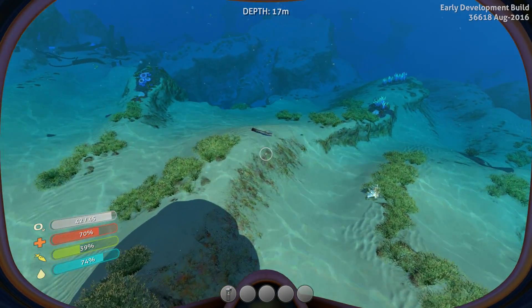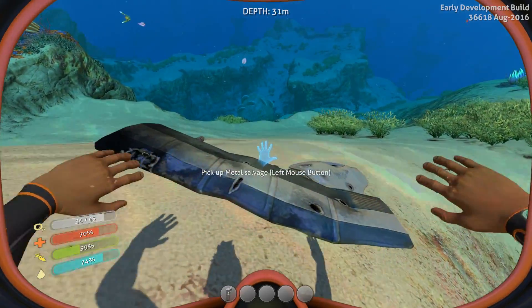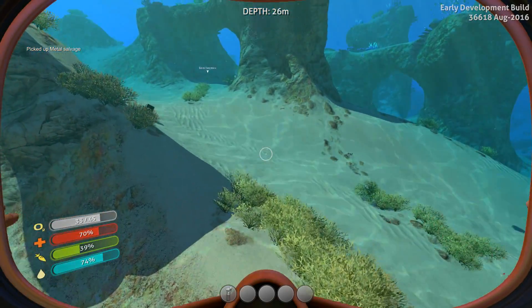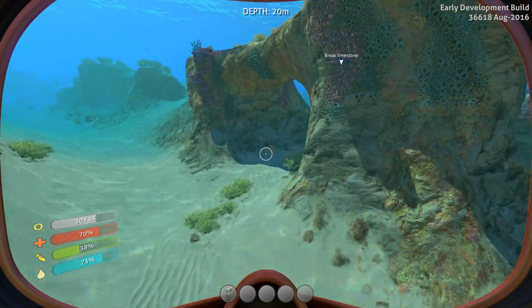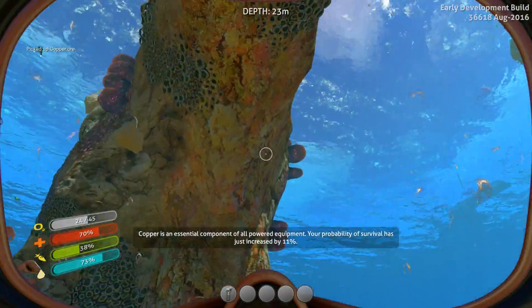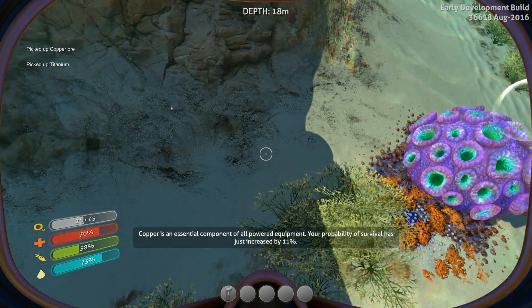There are a number of ways to get titanium. There are little pieces of wreckage, which I refer to as pieces of ship in my series. But there are also just chipping away at rock formations. It's telling us to break the limestone here as part of the introduction to the game, so there might be some titanium here as well. Oh, no, that's copper — not bad at all. But there's usually titanium right there.